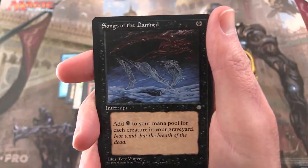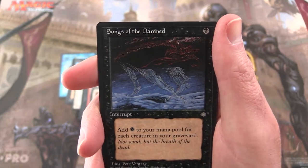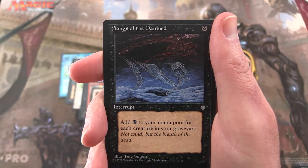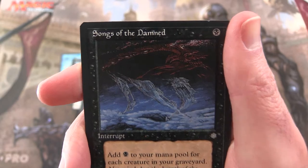This is the last of the commons: Songs of the Damned — it's an interrupt. Pay a swamp; add a swamp to your mana pool for each creature in your graveyard. Flavor text: 'Not wind, but the breath of the dead.'